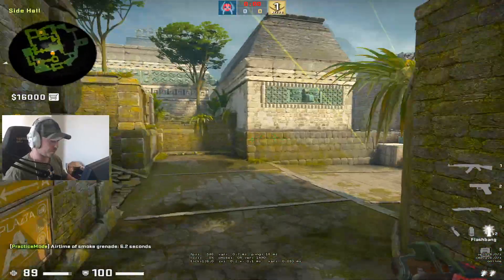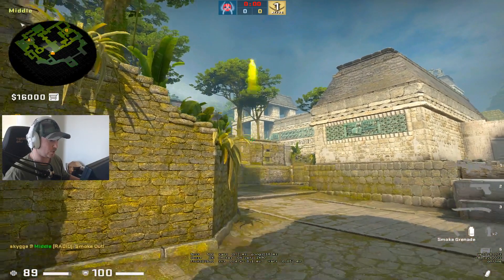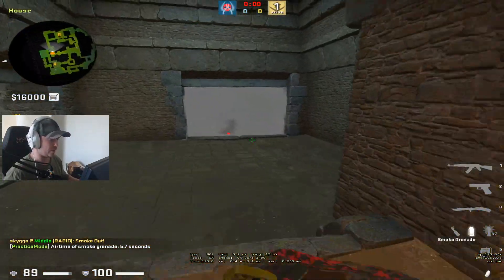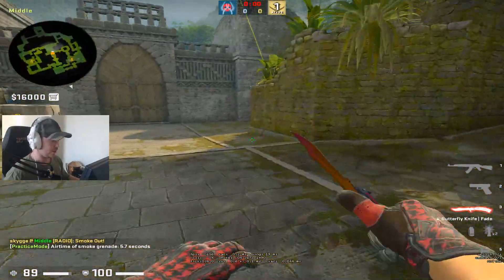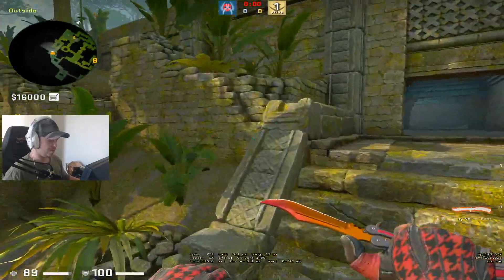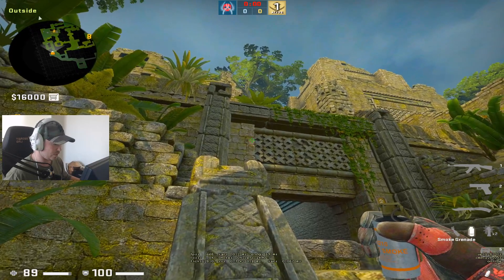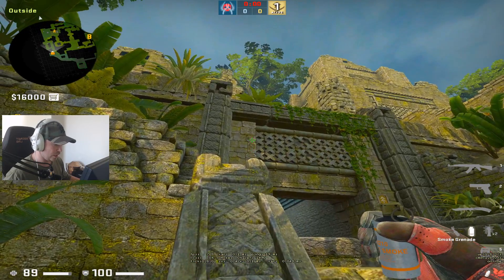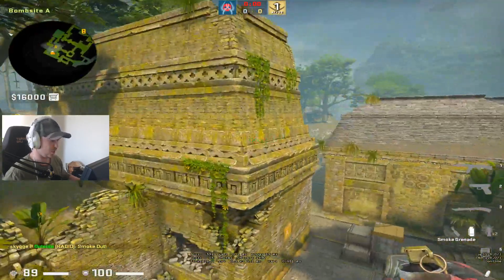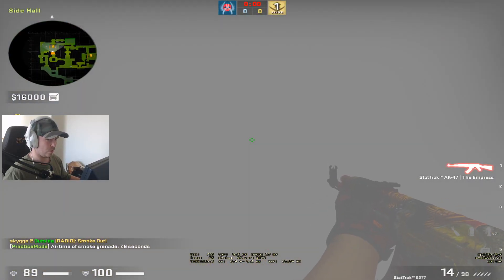Another smoke you can use: go into this position, aim at this black line, and jump throw — the smoke lands there. That way you can split A from CT, fake the smoke and go B, or do the smoke and go donut instead so the CT guy is looking at CT and not at A. For the donut smoke, aim at the left side of this reference — you see a bit of orange color on the stone — go under and aim just a bit below the line and you get a donut smoke without any gaps. I've seen a lot of teams throw donut smoke with a gap where you can actually see the left side.